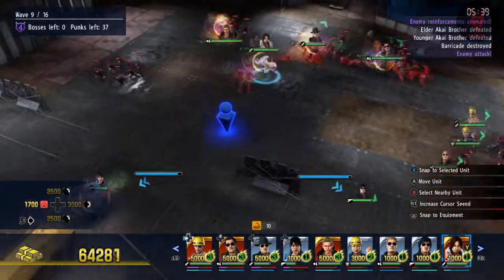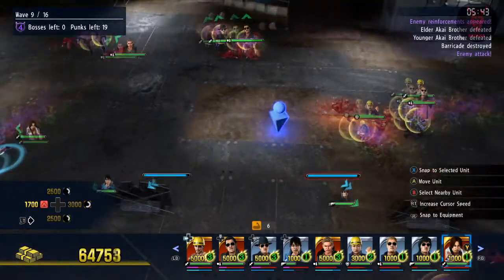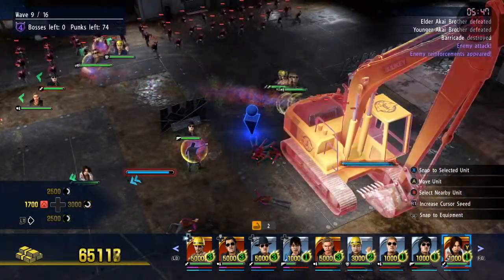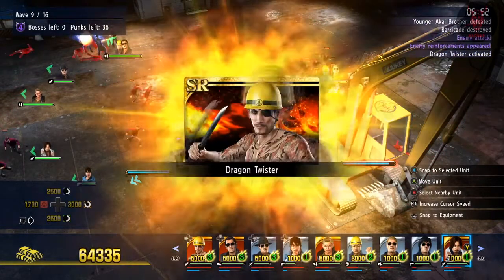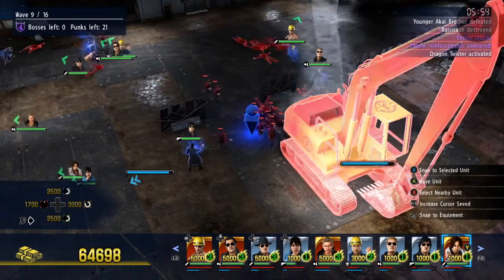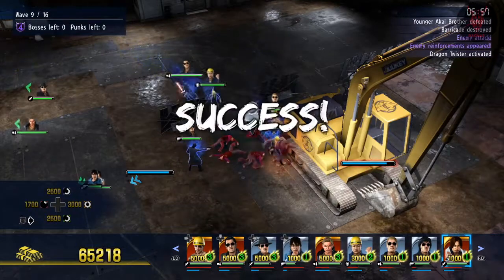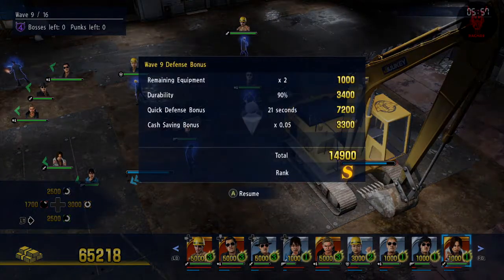As you can see we're on wave nine out of sixteen. There you go - Dragon Twister! Lovely, it just takes that full enemy branch on his own. Coming in demolishing everyone. You basically just want to keep on top of things - you want everyone to be active if you can. If you can have people taking enemies out nearer the front, that's good.